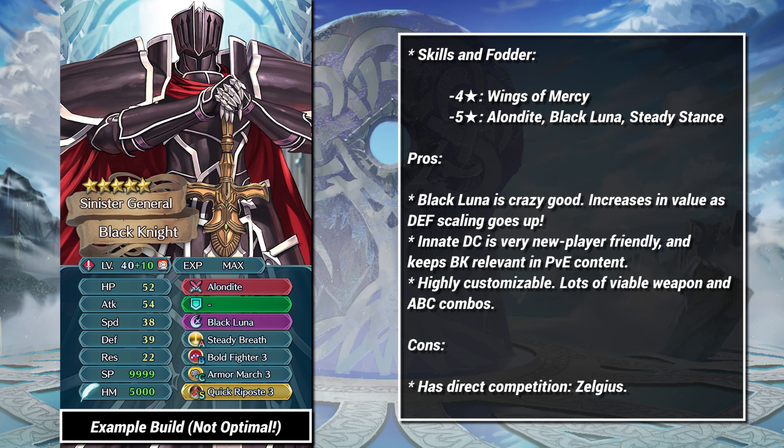Next up, we have the Black Knight. If Arden is the most exciting prospect, then Black Knight is the most obvious. At plus 10, the Black Knight is functionally equivalent to Zelgius in all regards, save for score. He hits fast, hits hard, and can go over the top thanks to Black Luna. Just like Zelgius, Black Knight wants Breath, Bold, and QR to fully come into his own. However, you can also experiment with crazy builds too.